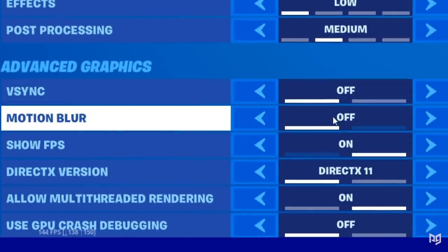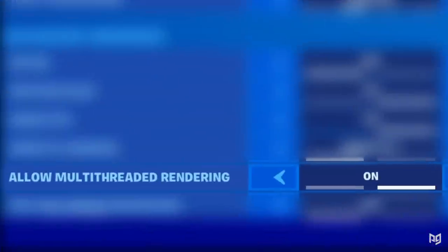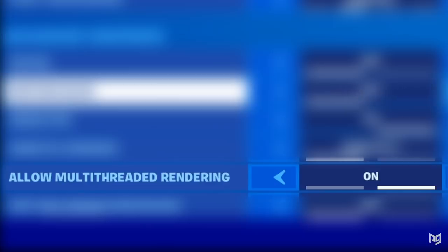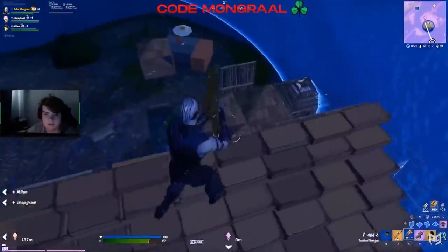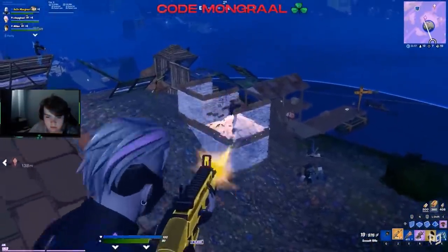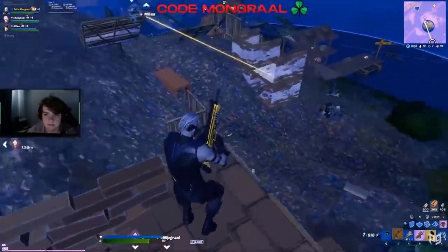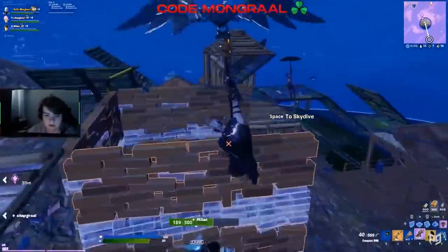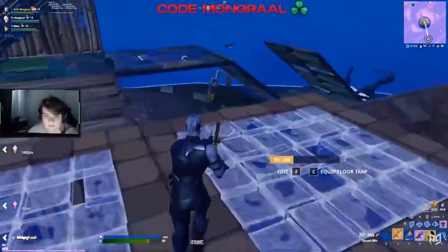Motion blur should always stay off unless you're willing to sacrifice performance for better looks. The multi-threaded rendering option should be on if your PC can run 120 FPS or higher, and off if it can't. Optimizing your in-game settings can be super helpful in getting better FPS — sometimes it's just a quick little setting tweak that can really give you a massive FPS boost. So take a bit of time to fiddle around and see what works best.